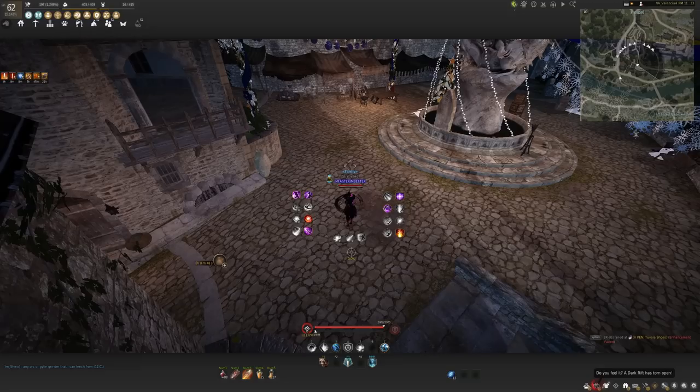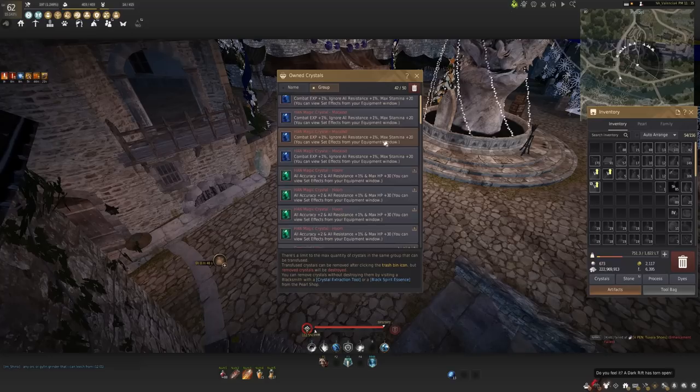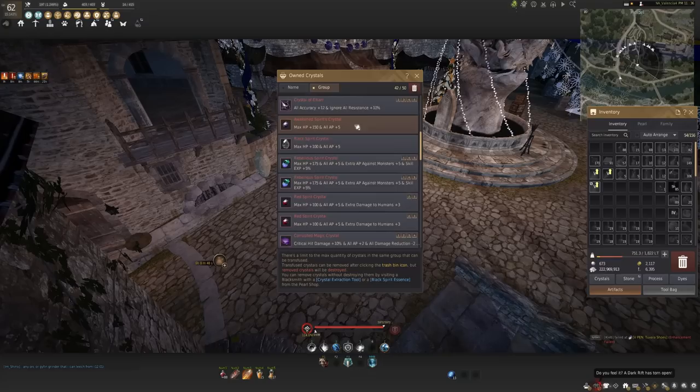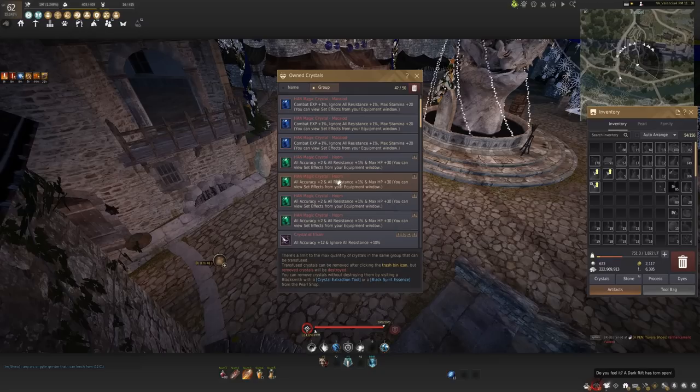Instead of slotting your crystals into your gear and extracting them from your gear with crystal extraction tools, they've created a new system to store all of your crystals for all of your account family-wide. That is going to be right here in the inventory in the crystal section. When you have a crystal, you are able to right-click it and insert it into this little bag of crystals. In order to remove a crystal, you have to have a crystal extraction tool in order to remove it from this bag.